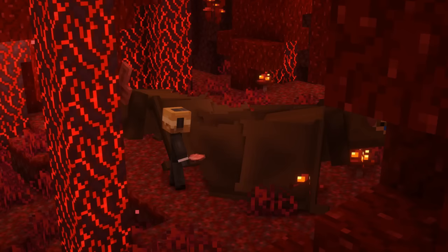Nightmares are common horse-like mobs that are found in soul sand valleys and basalt deltas in the Nether dimension. They are hostile, will hunt skeletons and wither skeletons, and can walk on lava. Nightmares are also immune to lava, fire and wither effects. You can tame them faster by feeding them with bones, coal and charcoal.